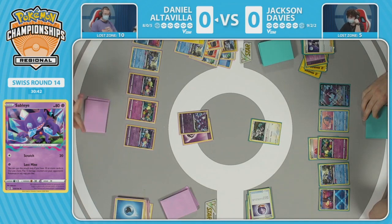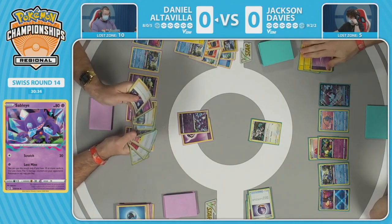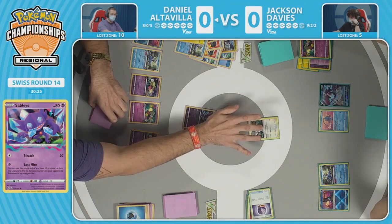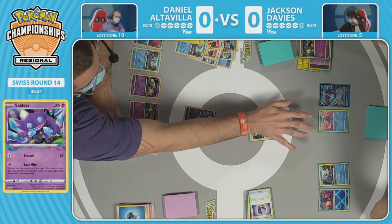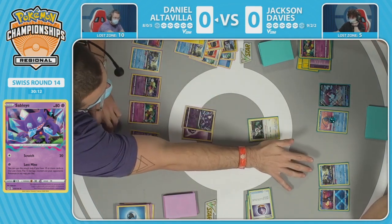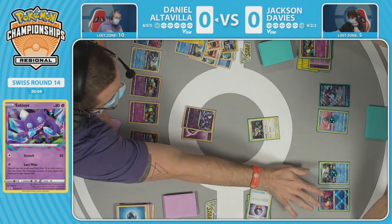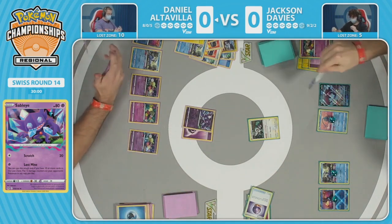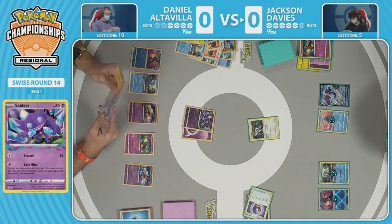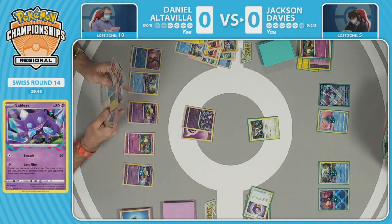Placing the remaining damage counters onto Orangaru. You want to put up a Pokemon that isn't going to get one-shot — Orangaru has 120 HP. Switching is a very difficult decision because you have to figure out where to place damage counters several turns ahead. Radiant Greninja has 130 HP, and Manaphy has 70 HP as well — placing damage counters to take multiple knockouts at once in the future. This is a very strong position for Daniel against Jackson who still has only five cards in the lost zone.